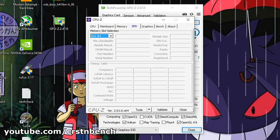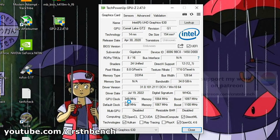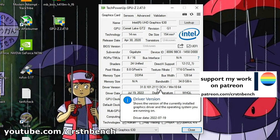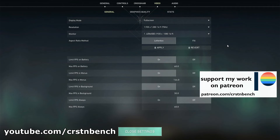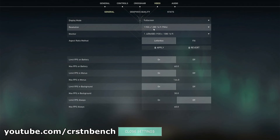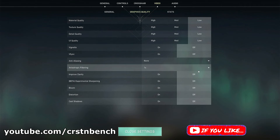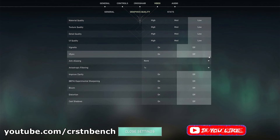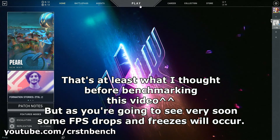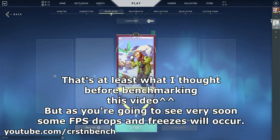We are running the latest available Intel driver from 9th July 2022, version 31.0.101.2111. We are running on 1080p low settings using a 75Hz monitor. The good thing about the Intel UHD 630 is it's able to maintain stable FPS at these values. Let's jump into a round of Spike Rush.